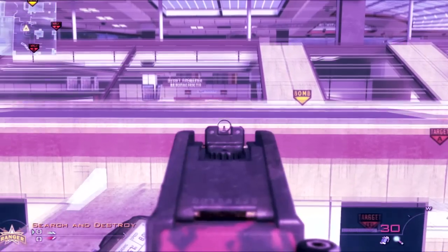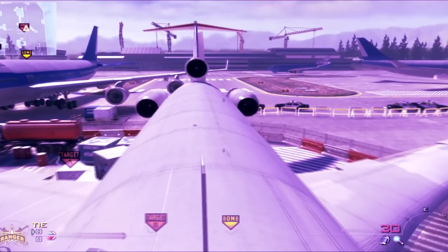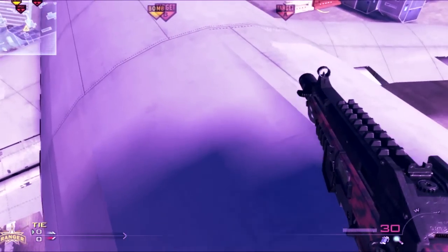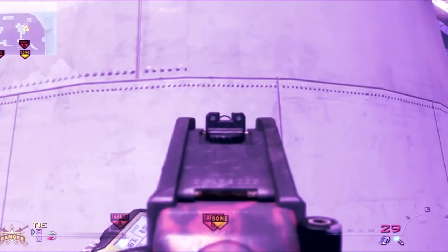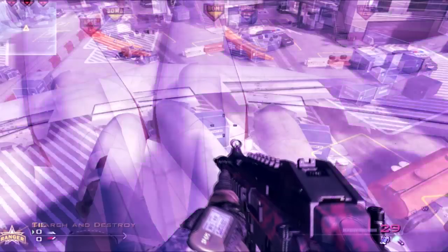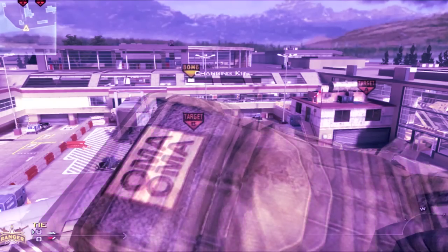There are different spots you can go from here - you can get over here, jump with this, and have a look over there. Those are really helpful spots. For this part, stand over here on the line, a little bit to the right, then jump on the right side - there you go, made it first try.